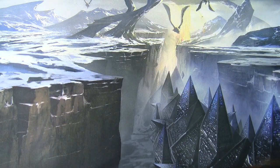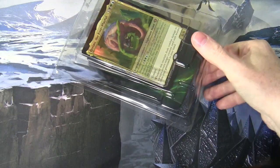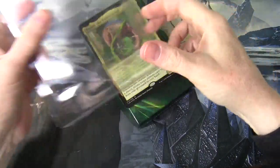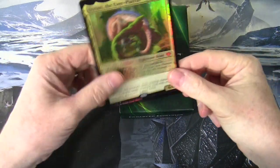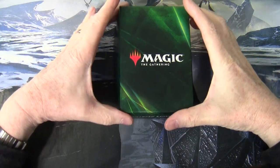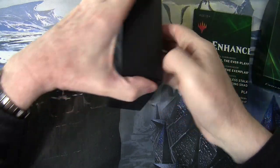As we've seen in all the decks so far, you get a single oversized foil commander for the lead commander, and then in the regular-sized part of the deck all three commanders — that's the lead commander and the alternates — or actually four technically, because one alternate choice is to play partner commanders.